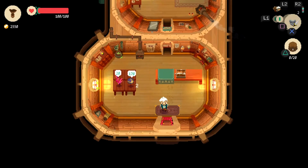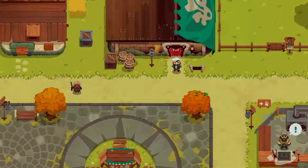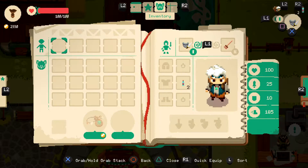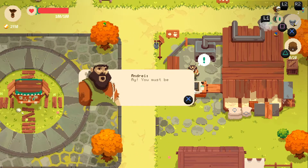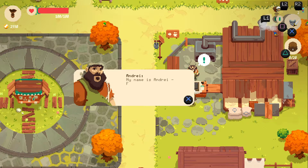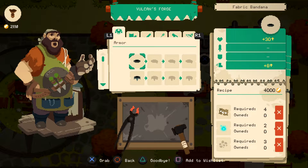Hello everyone, welcome back to another episode of Moonlighter. We're not gonna open the shop right now — I need to check something. How are we? Empty. Let's talk to the blacksmith because he has a couple of awesome things for us. You must be the one who requested my forge? Yeah, that was me. My name is Andre, forge master extraordinaire — if it's weapons or armor you seek, Falcon's Forge is the place. We got some money, but he doesn't only need money, he also needs items.